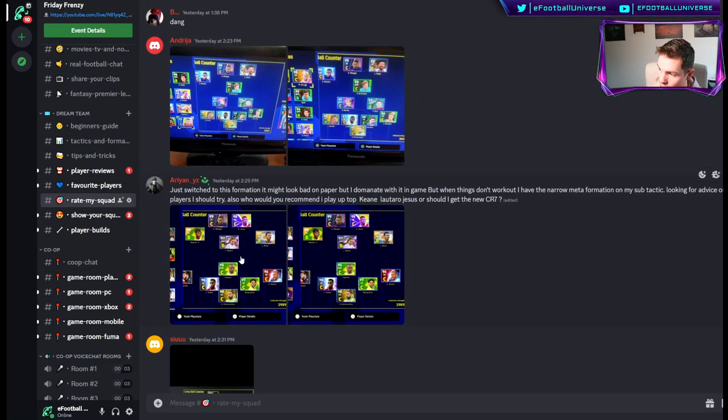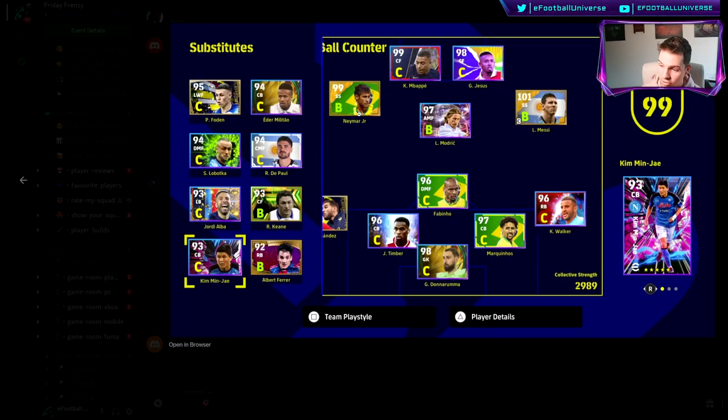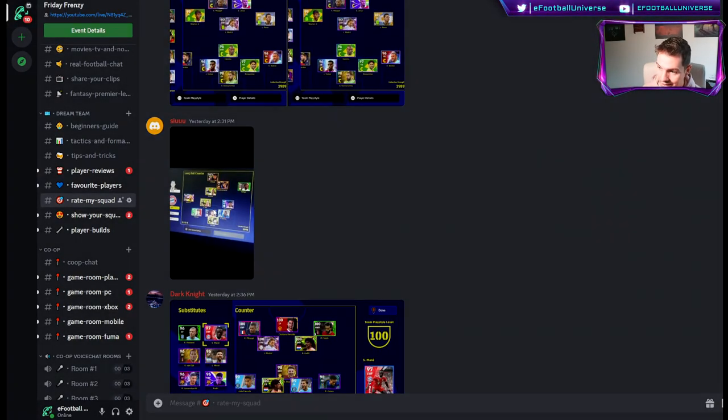I just switched this formation — it might look bad on paper but I dominate with it in-game. Things don't work out, I have the narrow meta formation as my sub tactic. Looking for advice on which players to try and who to play up top — keen on Lautaro, Jesus, or should I get the new CR7? The one thing I see with this squad is it's a very meta squad but very attacking-based. You've got Fabinho from the Brazil pack, Marquinhos, Neymar. I would get rid of Jesus — I would definitely use a target man, because I don't want two similar players, let alone four. Neymar, Messi, Modric, and Mbappe are all running-gun, cut-in-and-shoot players. I would take out Jesus and bring in a target man.